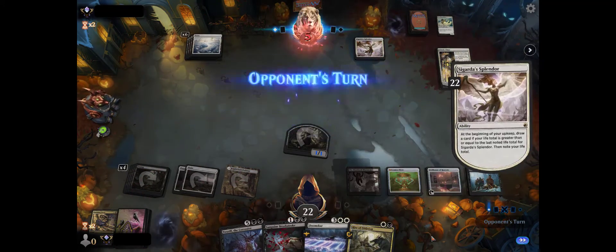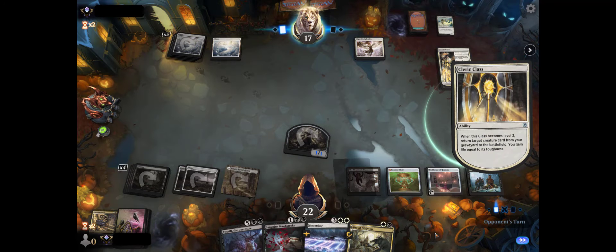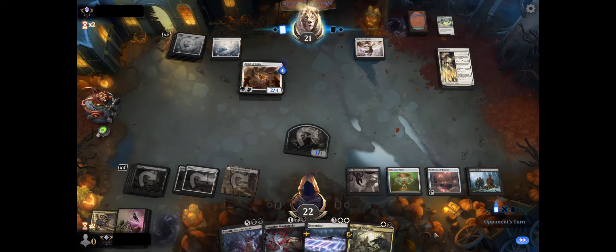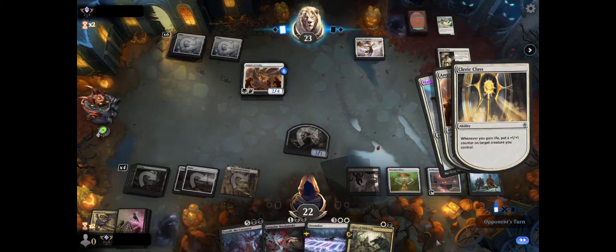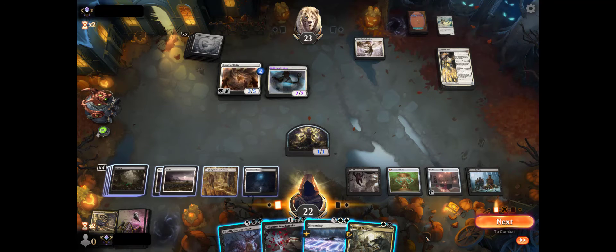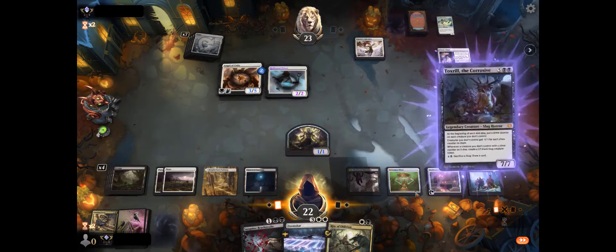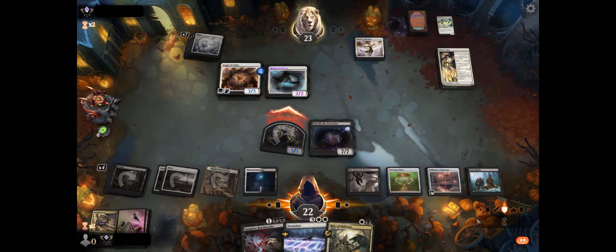What are you bringing back? Oh my — it's not gonna work for you buddy. A Hollowed Priest — not gonna work for you. Okay, so how do I want to do this? I think it's dangerous not to do it this way, but I want to have fun.